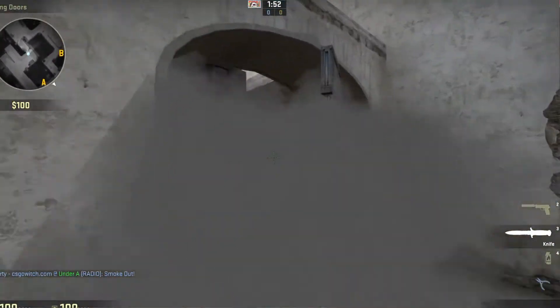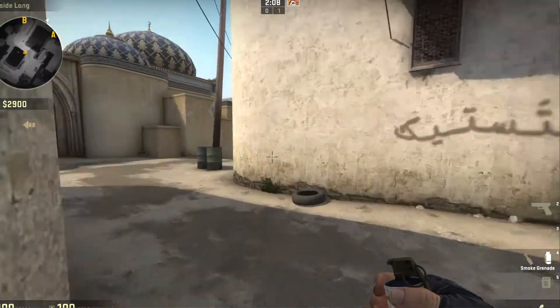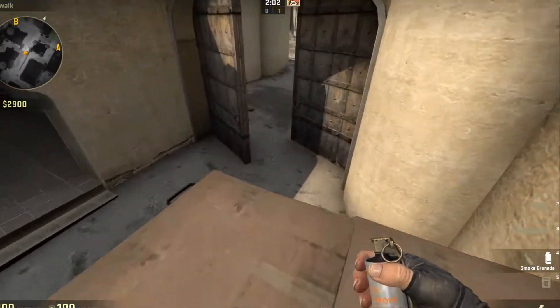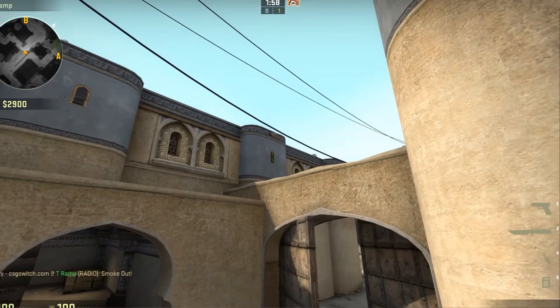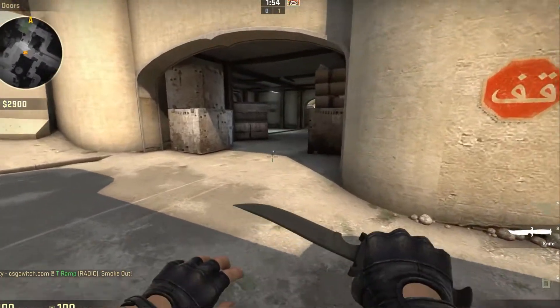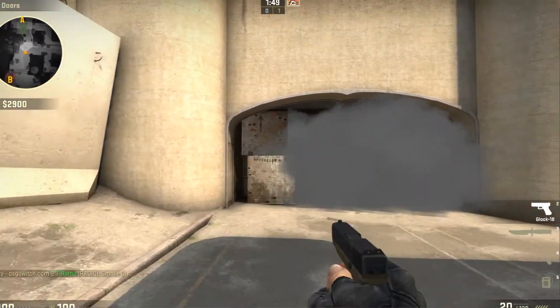That's a really crucial smoke. The next smoke is for CT spawn. Run over here, jump on this box, move toward the back side of the box, and throw it up right against the window. That smokes right over CT spawn with no gaps. No snipers can get you from here, so you can run safely to B site without any harm.